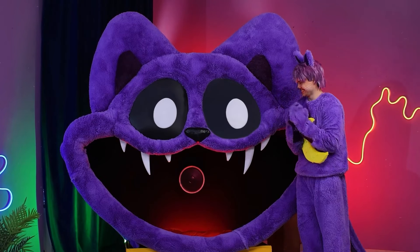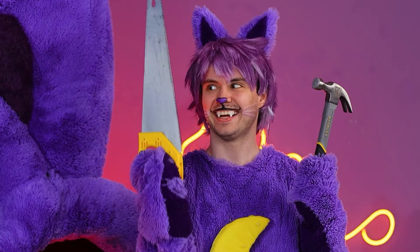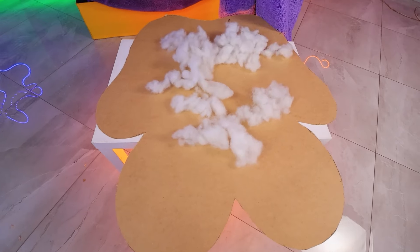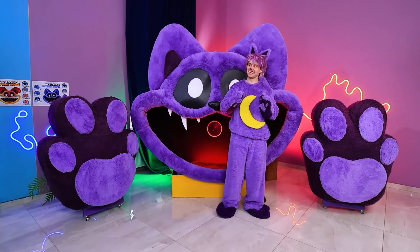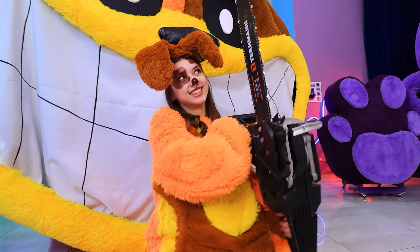I definitely need fangs too! I think this is enough! Now Catnap is armed to the teeth! I completely forgot about the paws! Time to get to work! The frame is ready! Now let's fill it with stuffing! Just wonderful! And we'll make the covering from plush fabric! It'll hold very tightly! Can you be quiet? Wow, look at that! See my paws!